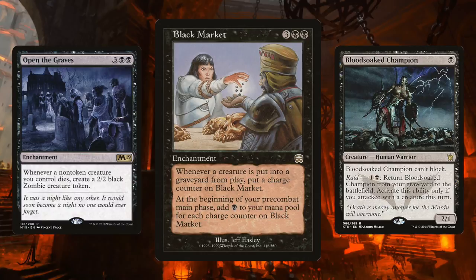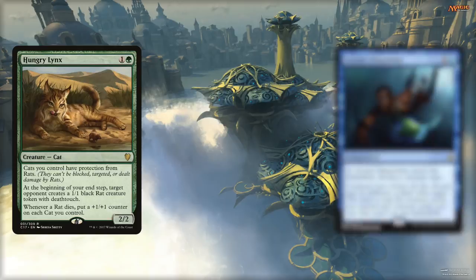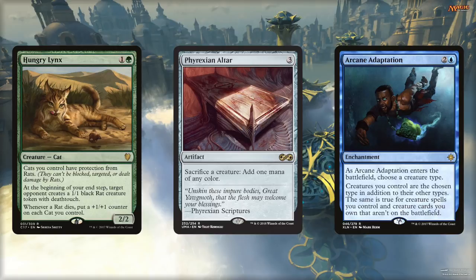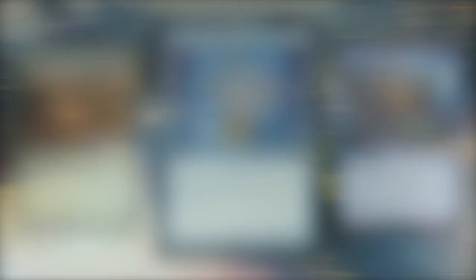For the Simic Combine, we're combining Hungry Lynx with Arcane Adaptation. Hungry Lynx is a cat that has protection from rats, and whenever a rat dies all your cats get a +1/+1 counter. Leave it to the Simic to ask: what if your cats are also rats? When Arcane Adaptation enters the battlefield, choose rat — all your creatures are also rats in addition to their other types. Now whenever one of your cat-rats dies, your other cat-rats get a +1/+1 counter. Phyrexian Altar gives you a mana and lets you trigger Hungry Lynx whenever optimal. For added spice, Faces of the Past untaps all tapped creatures that share a creature type with a creature that just died — untapping your cat-rats whenever one of them dies. And these are just ten potential combos with the almighty Phyrexian Altar, now reprinted at rare in Ultimate Masters.